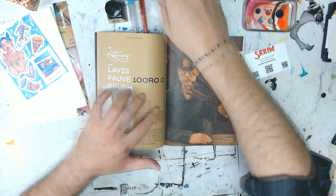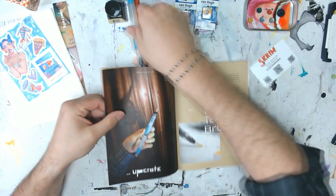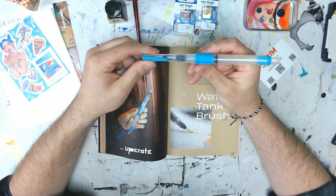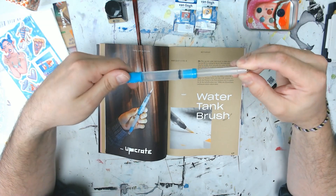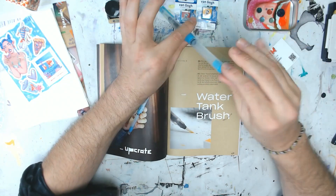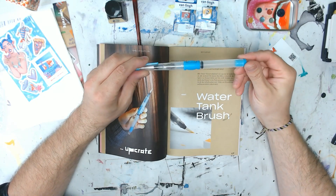It looks very classy — I like my brushes classy. Then we have — oh cool, it's got a little push button on the side, superb. I've never seen one like that, usually you just squeeze the cylinder. And it even has a suction. So you drop it in water, you pull back and suck it up, and then you squeeze — that's a very high-tech water tank brush. I really like this.